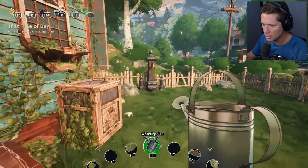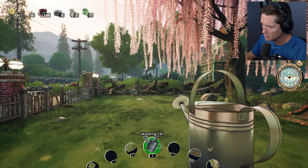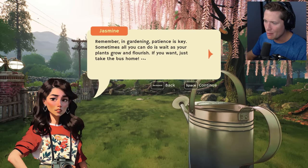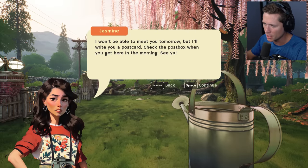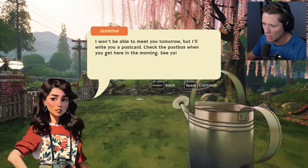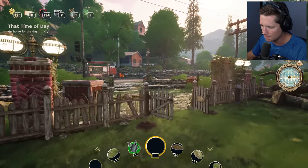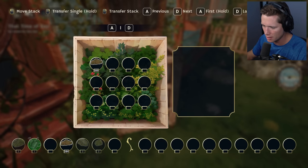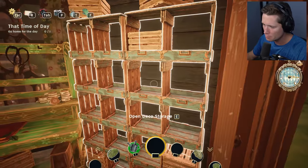This is so whimsical and fairy-like. Remember, in gardening patience is key — sometimes all you can do is wait as your plants grow and flourish. If you want, just take the bus home. Won't be able to meet you tomorrow but I'll write you a postcard — check the post box when you get here in the morning. All right, let's throw all of our extra stuff in the compost bin.